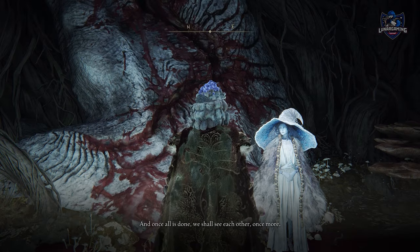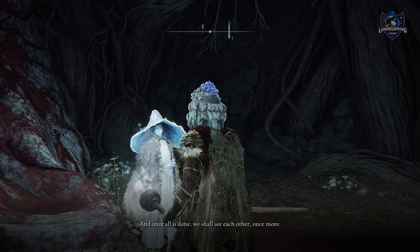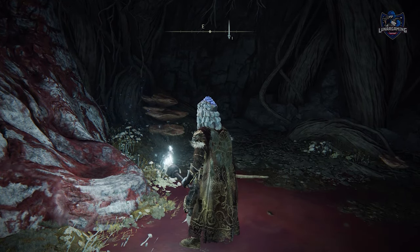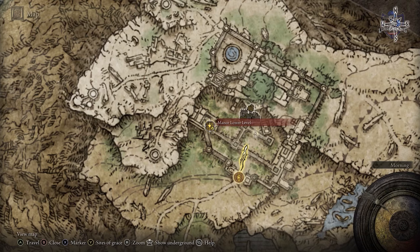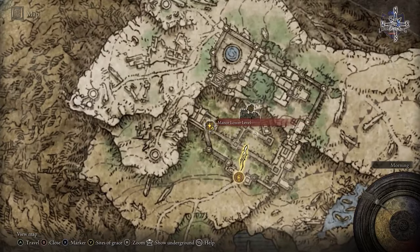The first weapon is the Darkmoon Greatsword, and as I mentioned, you can follow the Ranni quest guide linked in the description, and at the very end you will get this weapon as the reward. The Sword of Night and Flame is found in the Caria Manor lower levels — follow the path from the Grace Point and drop down onto a secret room.